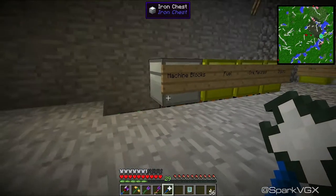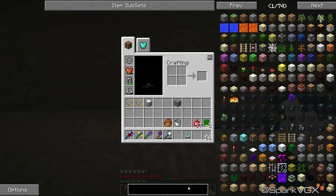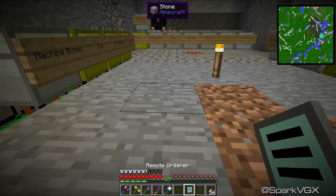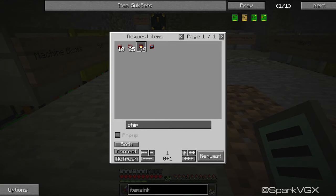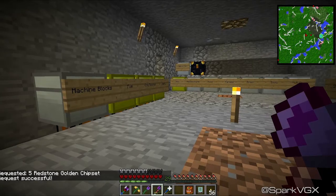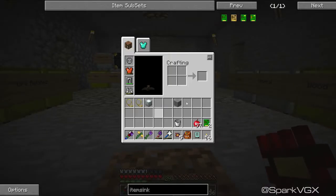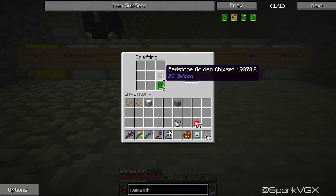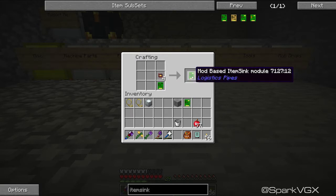What I want to do over here is sorting by mod. If I go to item sink and then mod based item sink — which requires one golden chip set — I'll just use the crafting system over here. A chip set, left it going for a long time so I've got plenty. Put that over here, grab the bag. Redstone golden chip set — that just goes on top of one of these item sink modules. So item sink there, plus the redstone golden chip set, and it creates itself. Mod based item sink — cool, I've got two of those now.